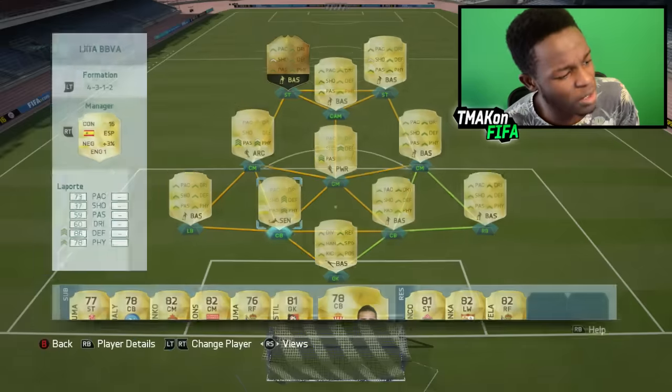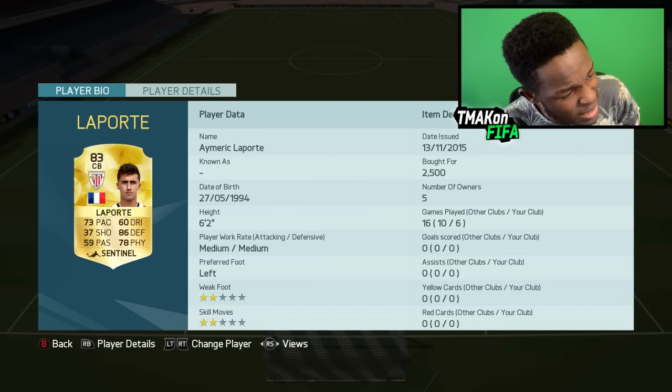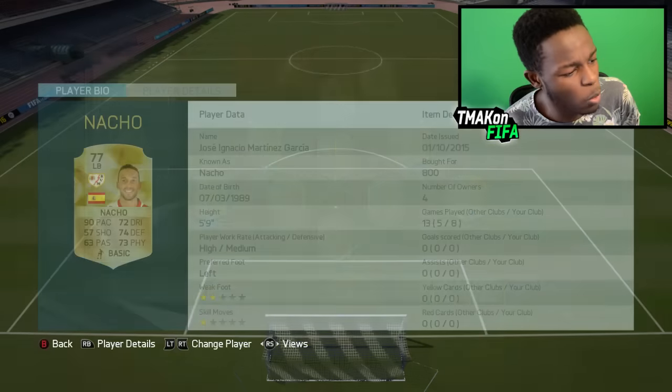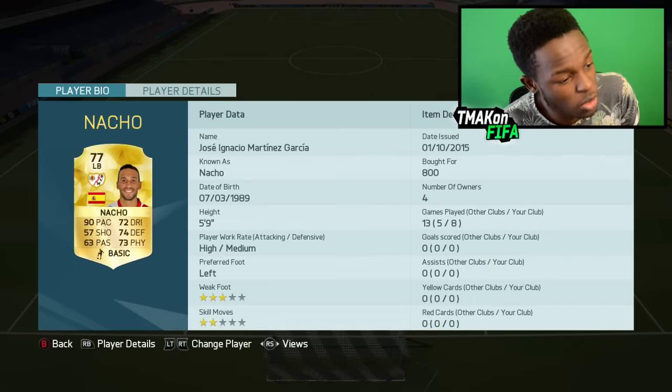Next to him, I have Laporte. This dude is a beast. He used to go for over 11k, but now mainly because the market crash is starting to happen, he's dropped in price. 73 pace, 86 defending, 78 physical. He's 6'2", so he's a really big defender as well. Onto the left back, we have Nacho — a freaking beast. He only cost me 800 coins and he's got 90 pace, which is not too bad.